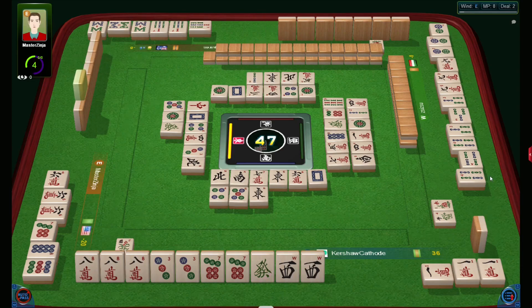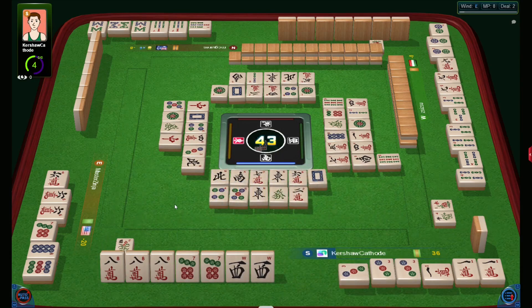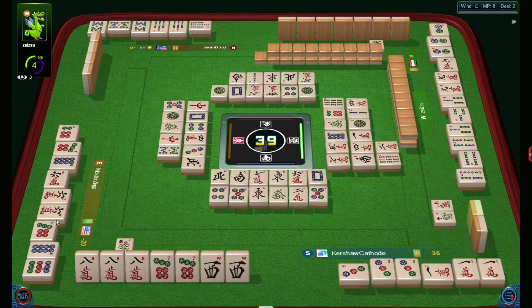She has eight points. If she doesn't wait for an honor, she has eight points: all pungs, pung of terminals, no honors. Where are my wests? To the opposite. I can win with seven because it will be pung of terminals and one voided suit plus all punks. No, I just need west. No sevens for me — I can win with west only. Let's hope I'll take west.